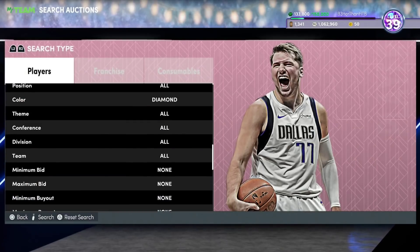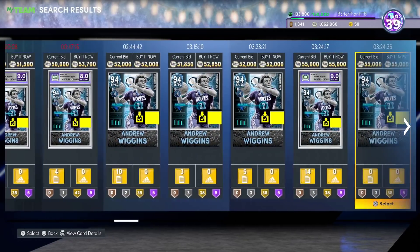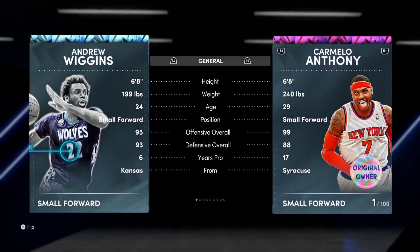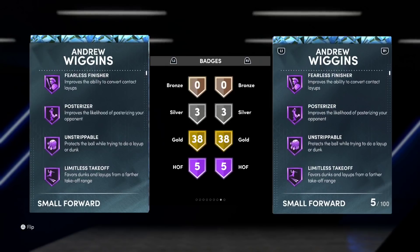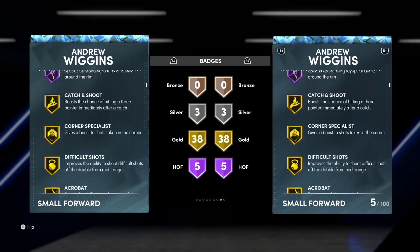Wiggins is a very similar price to James Harden, and for me they offer different things. It's really hard to say who is better, Wiggins or Harden. With Harden you've got a shifty primary ball handler, and with Wiggins you've got an absolutely elite, lengthy defender. Andrew Wiggins is about 40k — they're both in around the same price. The difference is Wiggins is 6'8 compared to 6'5, he's got a really long wingspan, a Limitless Takeoff, Strippable Posterizer, and Fast Switch — very solid for paint defense.